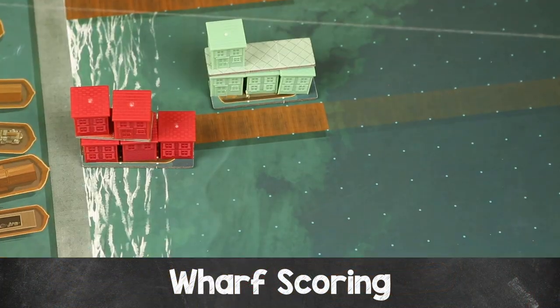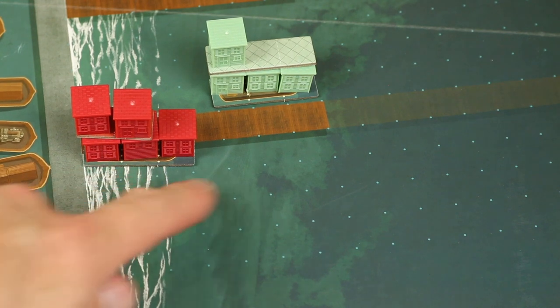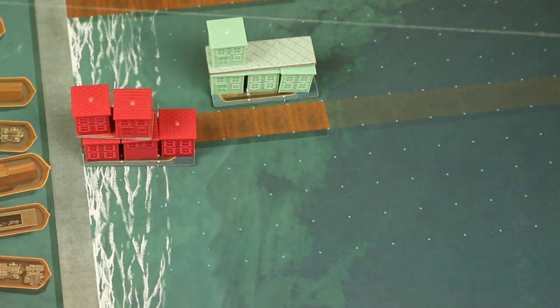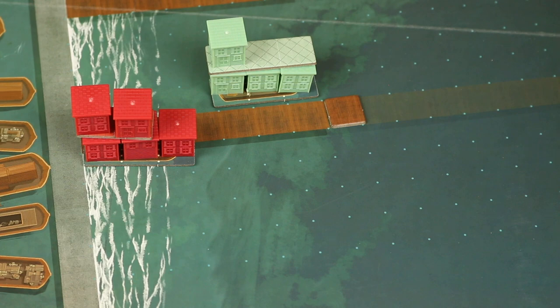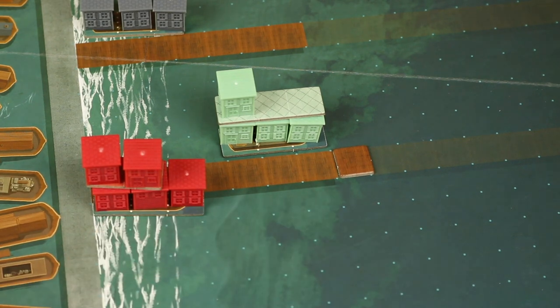For wharf scoring, count the number of structures each player has adjacent to the wharf — adjacency here means any structure next to the wharf regardless of level. Wharfs start at size seven, but wharf tiles added through various effects increase that value. First place scores points equal to the wharf's size, second place scores half rounded down, and third place scores half of second place rounded down. Ties are broken the same way as with goal cards.